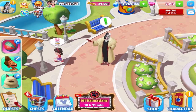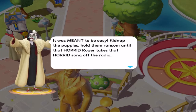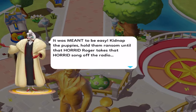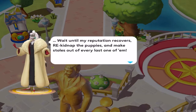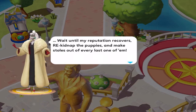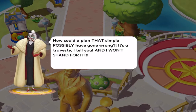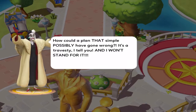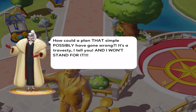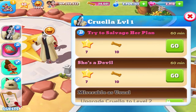Have our arms always been that thin? It was meant to be easy: kidnap the puppies, hold them until that horrible Roger takes that song off the radio. Wait until my reputation recovers, we kidnap the puppies and make coats out of every last one of them. How could a plan that simple possibly have gone wrong? It is a travesty, I tell you, and I will not stand for it. Attempt to establish her plan — someone tell her it's not actually going to work. Which is a one-hour quest.